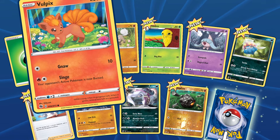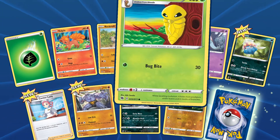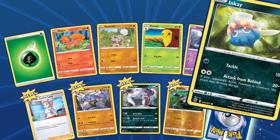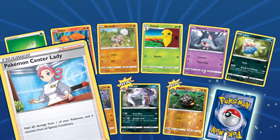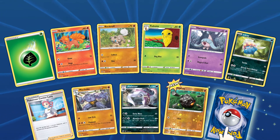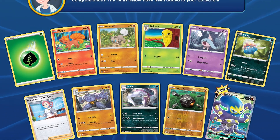So we've got Vulpix, Rockruff, Kakuna, Hatenna, Inkay, Pokemon Center Lady, Machoke, Malamar, Rolycoly for the reverse holo, and for the rare, Grapploct V.